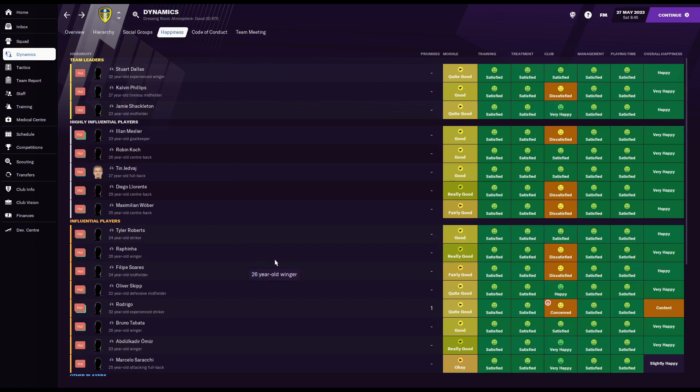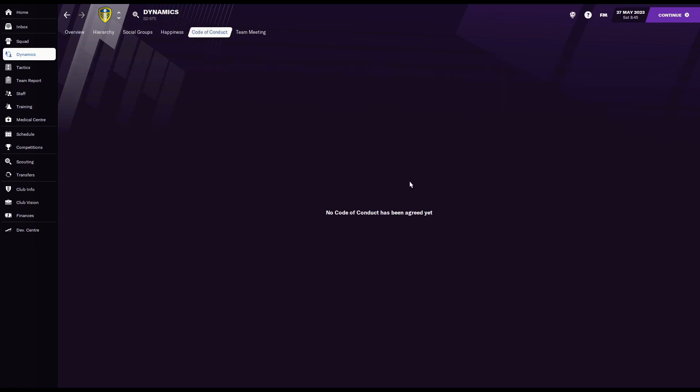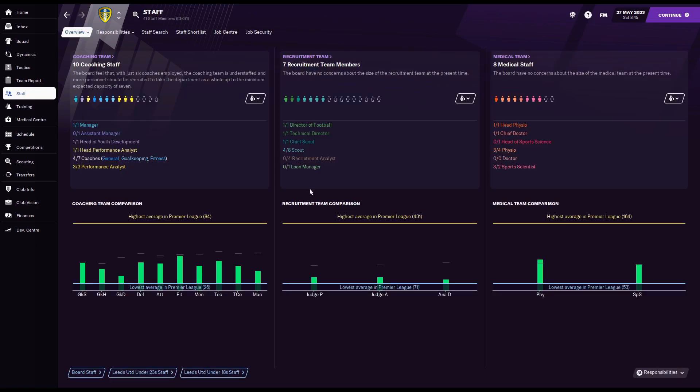You have to be a bit ruthless with these decisions. The code of conduct will appear here and covers things like fines for getting sent off or missing training — generally, leave that to your assistant manager to avoid upsetting players. For team meetings, just say nice things, be as humble as you can. That's the best advice: be humble and say nice things.